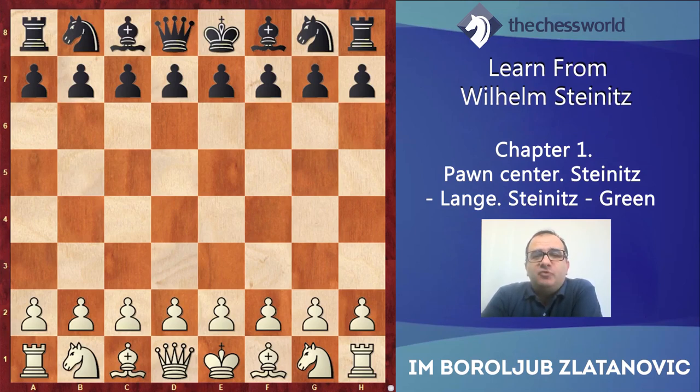A game of two fighters happened in a Vienna match — they played an 1860 match. Steinitz won all three games. Let's see what happened in one of them. Steinitz was white, Lange was black.